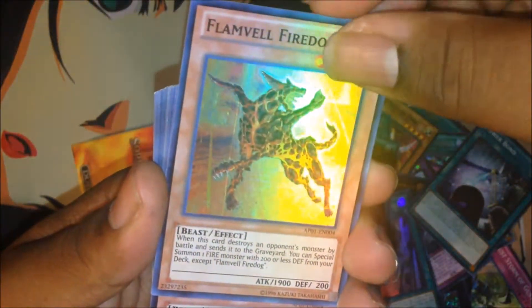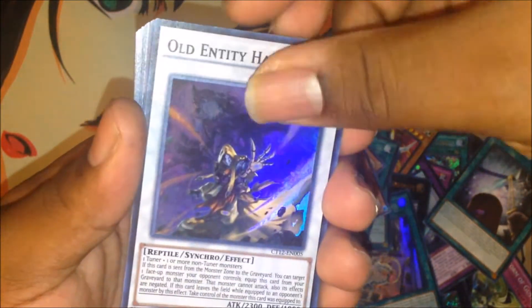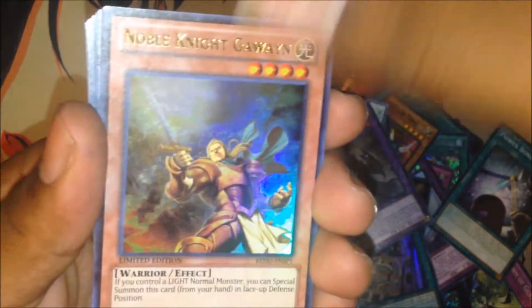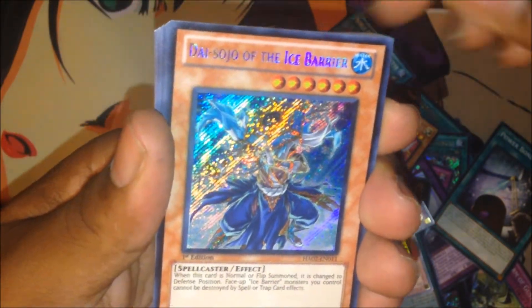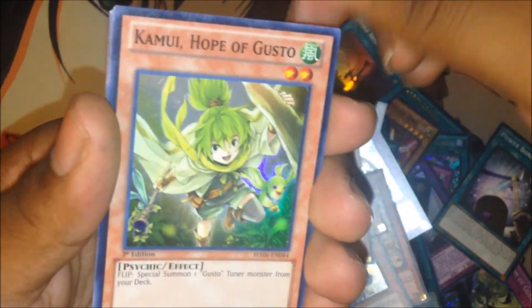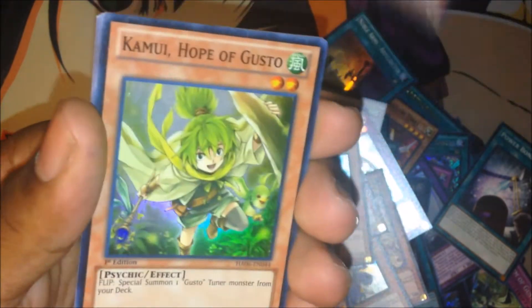My Flame Field Fire Dog for my Fire Kings. The Arfugiter for the Noble Knights. The Old Entity Hastorr — I figured I'd pick up the Entities. Ultimate Axon Kicker — that is for the Gustos. Caliburn, Gwain — got two Gwains. The Ice Barrier stuff: got the Dai Sojo, got the Pilgrim, should have two. Got the Defender of the Ice Barrier, got two of those. The Gusto Kamuai — sorry if I butchered the name.